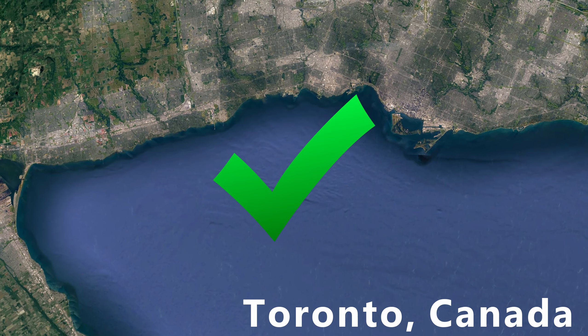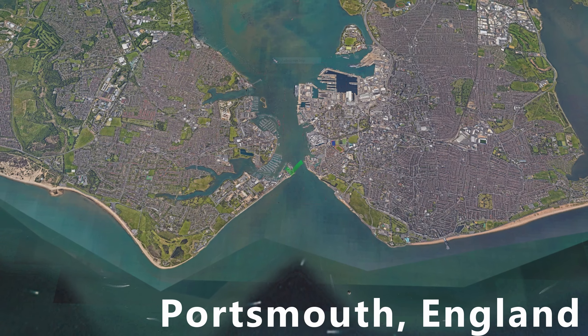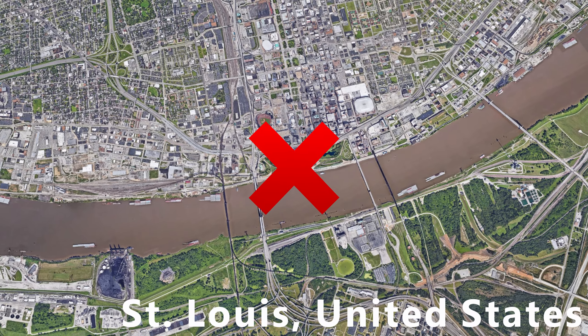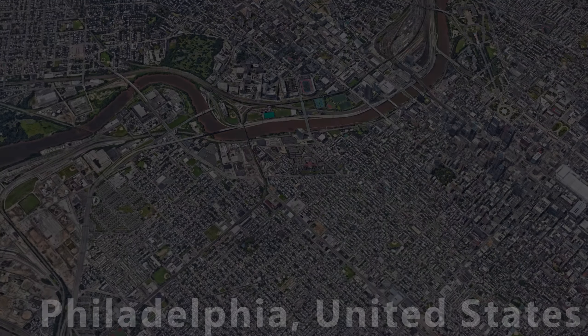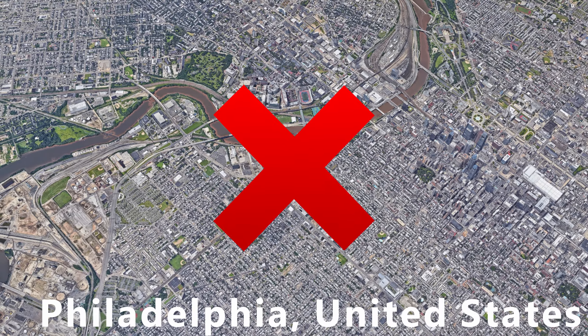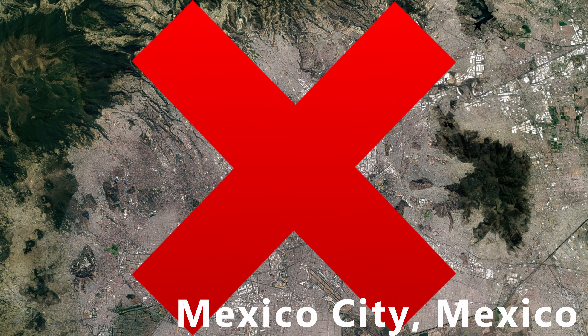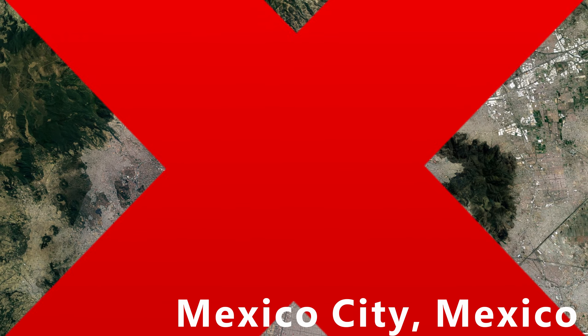Before we start building our marina, we need to decide where it's going to go and if a marina even belongs in our city — decisions that can be made by looking at geography. Most marinas are located on the shorelines of large bodies of water such as lakes or oceans, and you'll generally not see marinas in cities built around rivers, as there really isn't that much to sail on. This is also the case in riverless landlocked cities such as Mexico City and Las Vegas, so for these cities, skip the marina.